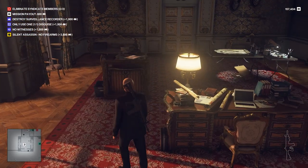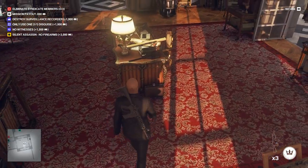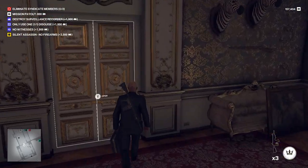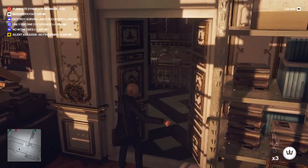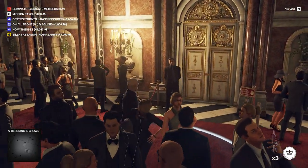This office has three coins on this table which you can take, as well as an empty briefcase which you can use to store things, as a melee weapon, or as a distraction tool. Go through the room with the big vase and down the stairs. As soon as you get to the bottom of the stairs, you're going to see a door on your right — that's the museum.